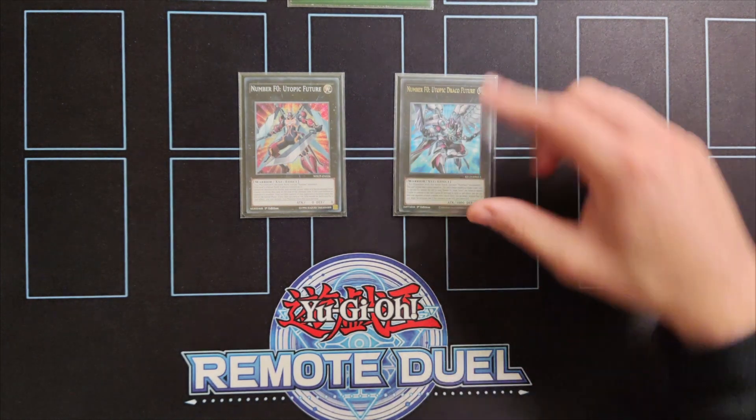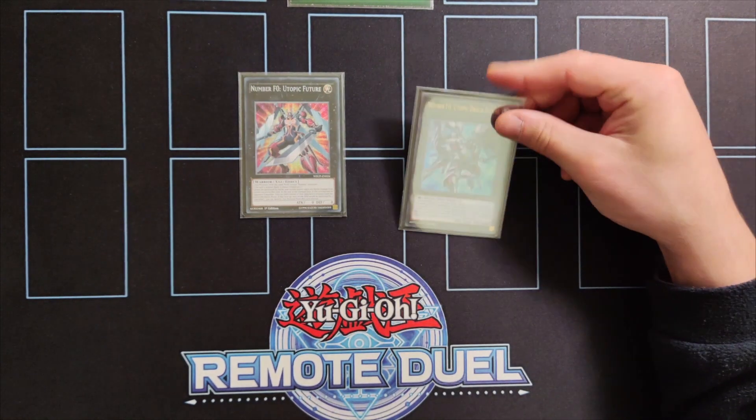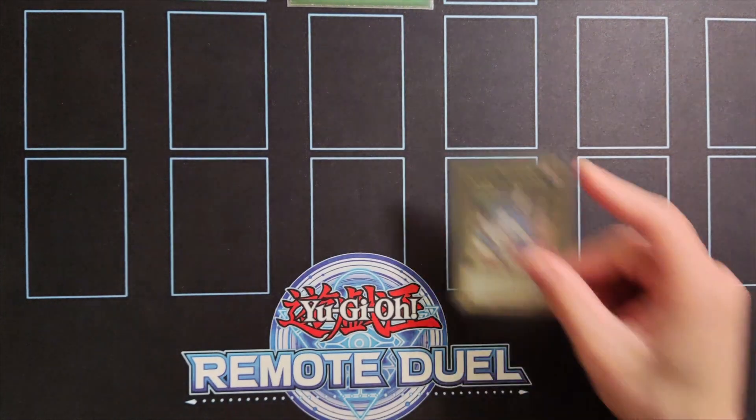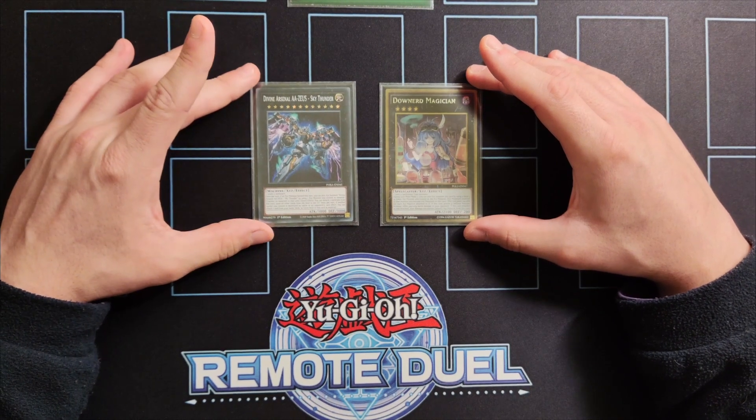We're also playing the Utopic Future package, since we can make it going first and allow us to play around Nibiru. It applies a lot of pressure on the field because you can negate your opponent's monster effects and steal them while their effect is activated, and on top of that it cannot be destroyed by battle or card effects. The last two cards in the extra deck are one copy of Downerd Magician and one copy of Divine Arsenal AA-ZEUS - Sky Thunder.